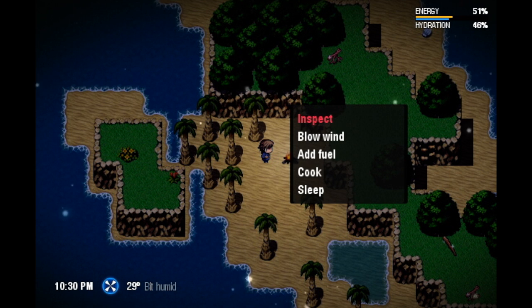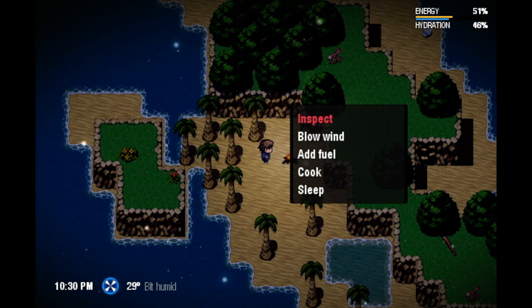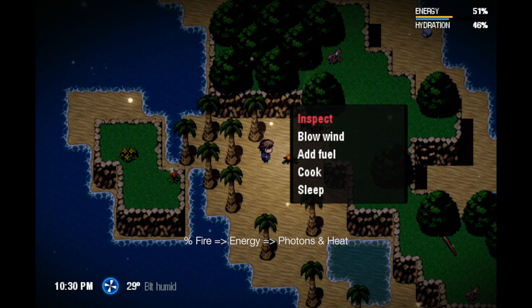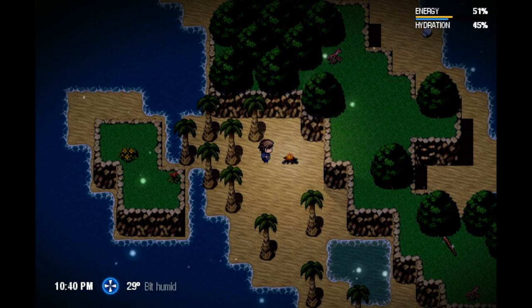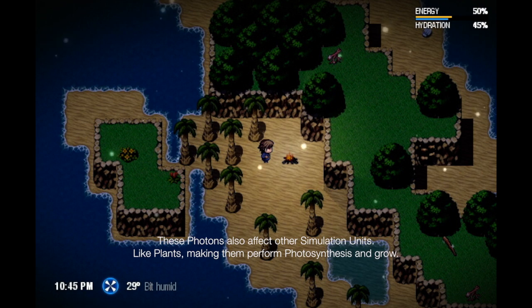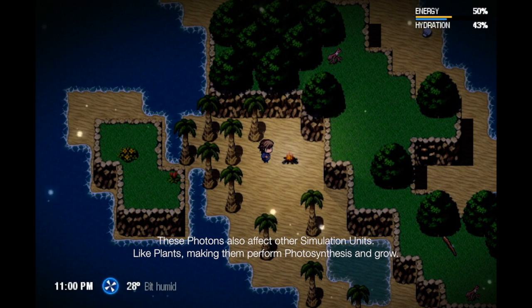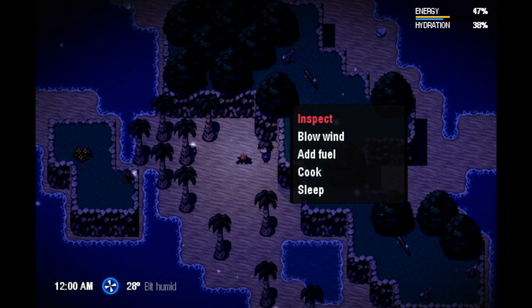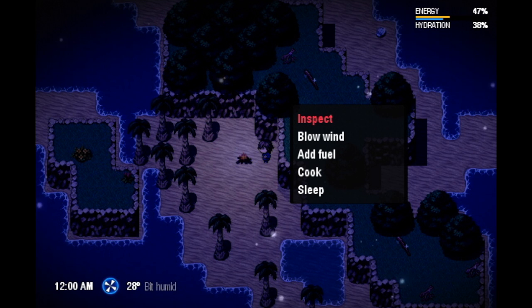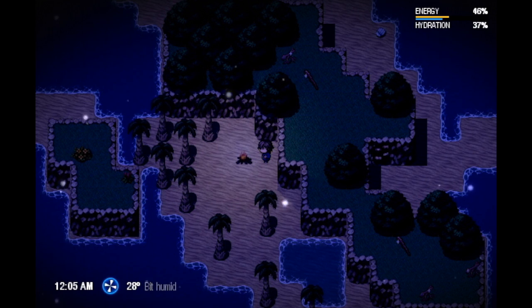Part of this fire is turned into energy in that cool little physics going on. That energy is then split into two emitters: photon emitters and heat emitters. Photon emitters produce the brightness and glowing we see around the fire camp right now, while the other emitter is heat.